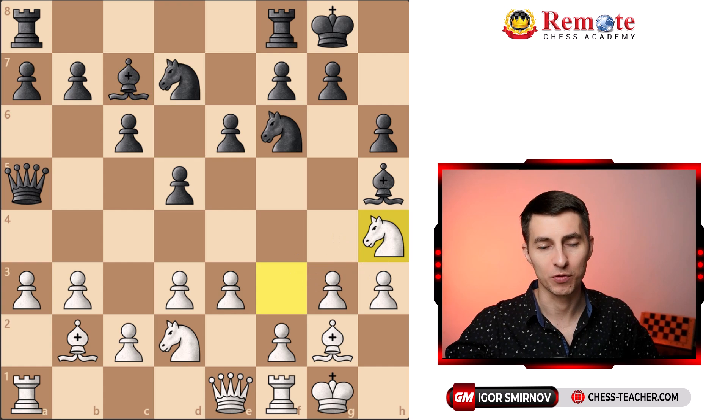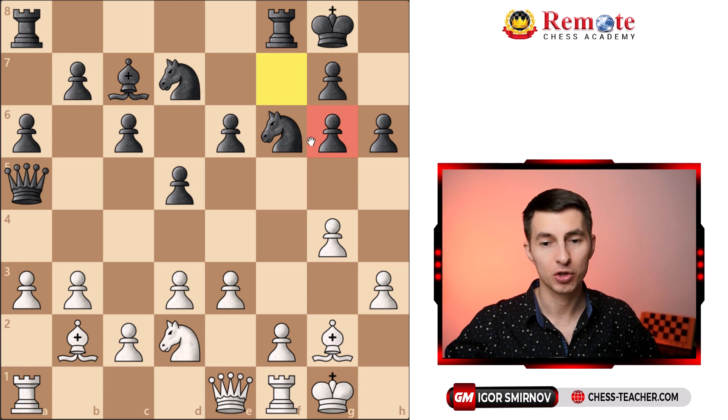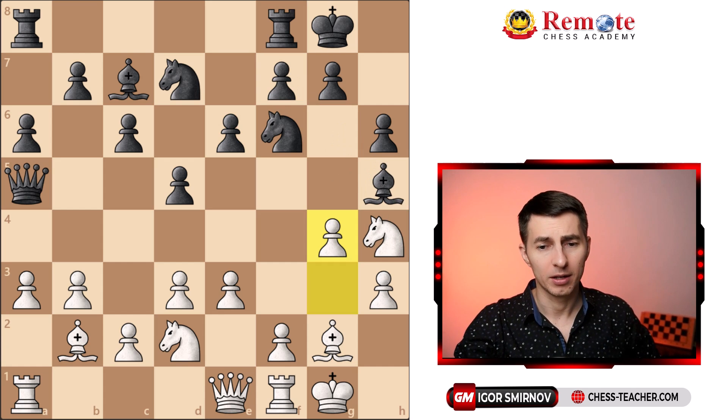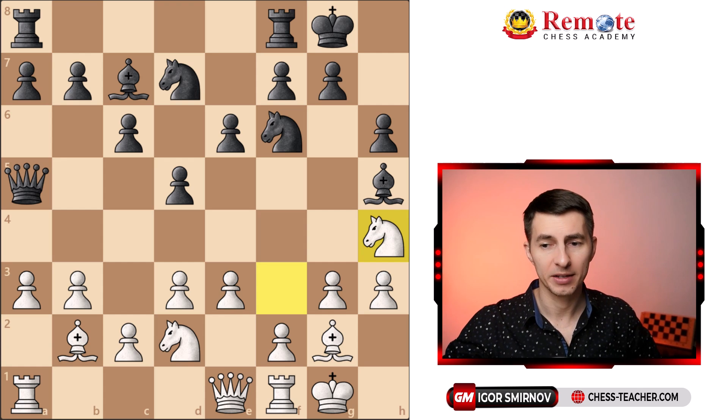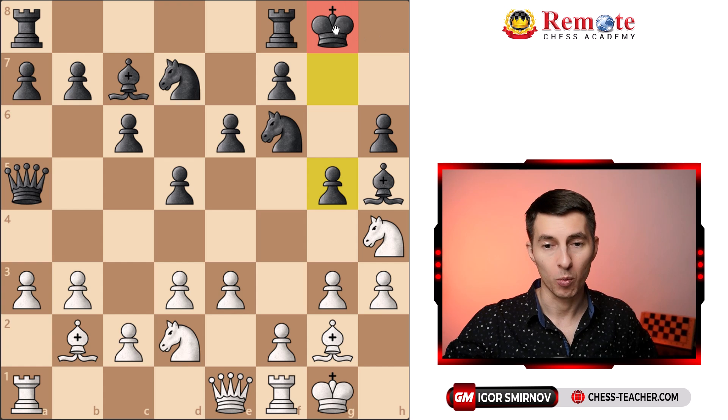Gary played knight to h4, and there is a point in this move — White wants to play g4, and as the bishop goes back, White will be able to capture it. If Black ignores this threat, g4 is pretty strong, forcing the bishop back, and after the trade White gains a positional advantage by disrupting Black's pawn structure. The computer noticed that, so instead it played pawn to g5 — the right move, but also quite a committing one. That weakens the king, which is going to be a long-term problem for Black.